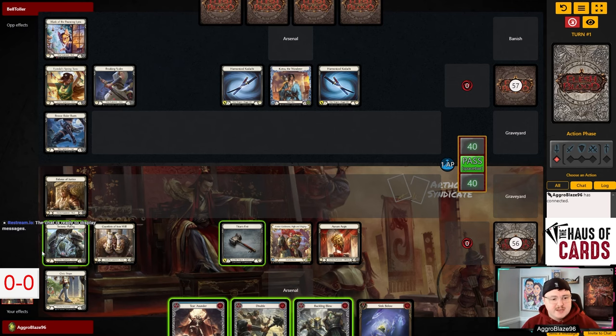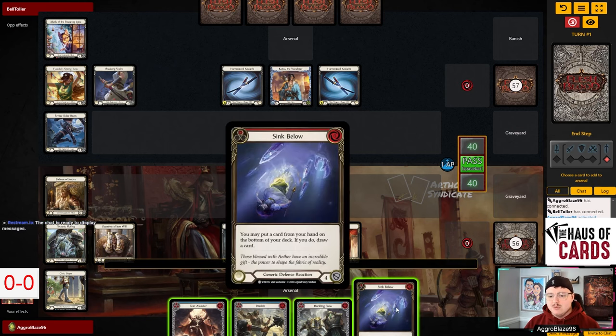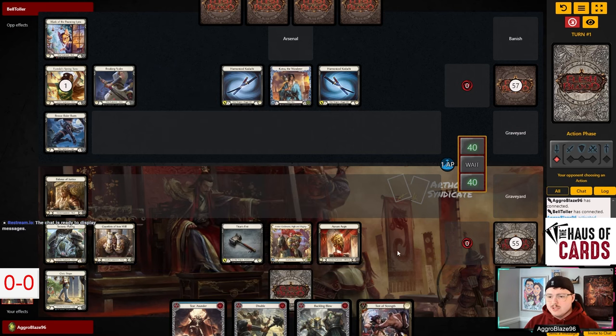I'm thinking we can just make a surge and throw Disable here. There might be some world where we just pass and Arsenal to Sink Below, but I don't really want to let them fuel their graveyard, so I think we're just supposed to pass here.